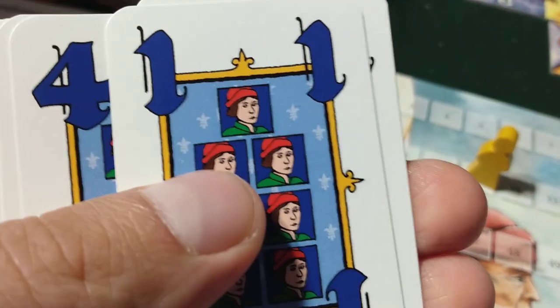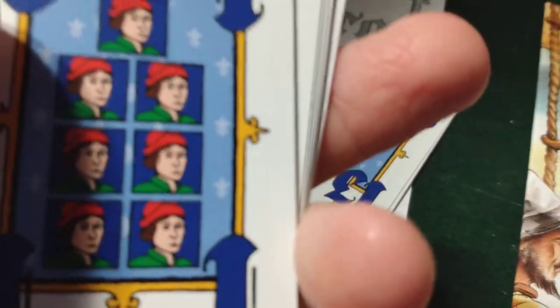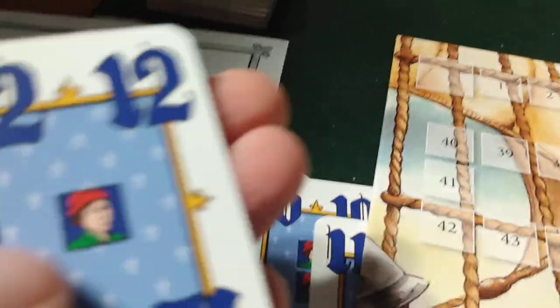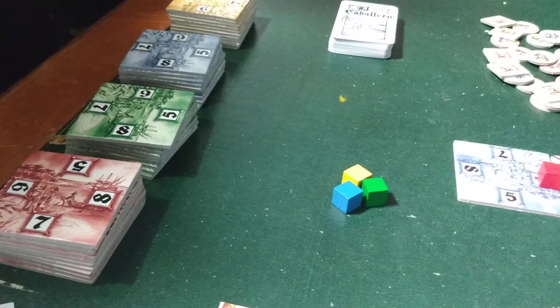Each player is gonna get their own deck of cards for their color — blue, yellow, green, and red. It's weird how you gotta play the game because there's gonna be 13 cards; one's got a lot, two's got a lot, and some start losing or having less as you go up. But then you get like a times-two, so I'll tell you about that in the instructions.